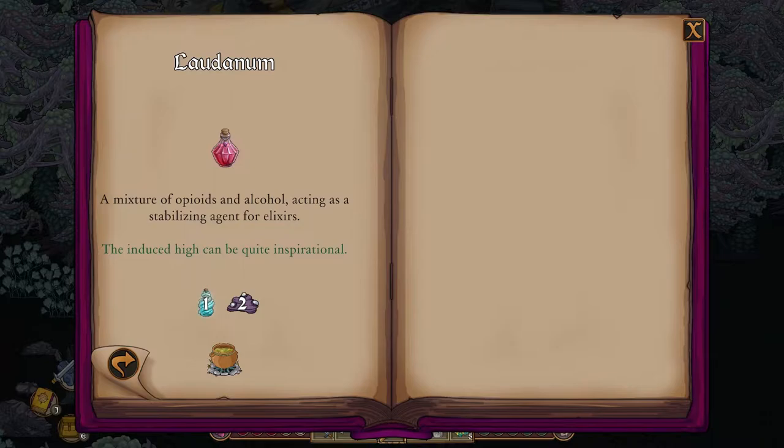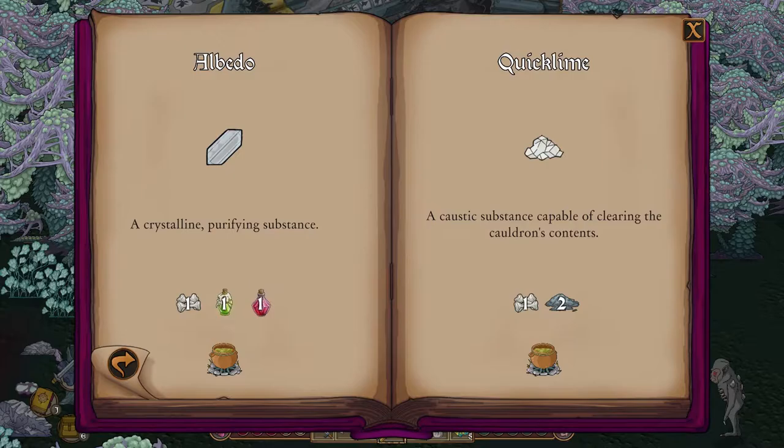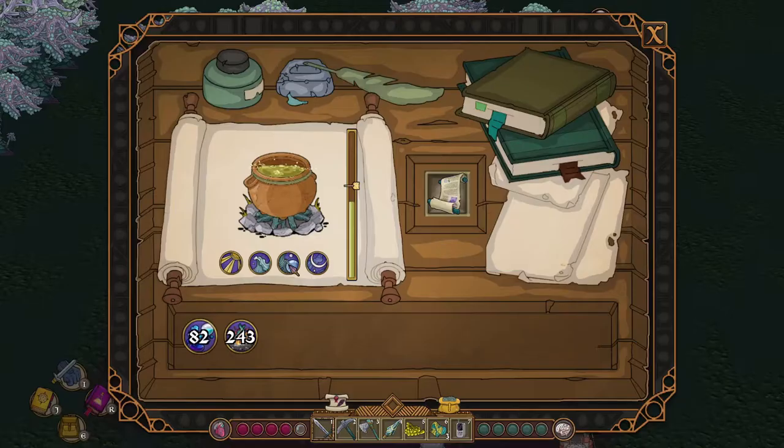Alchemical Stability will allow us to craft laudinum, which is going to help us unlock a few more researches. Purifying Albedo research will help us in creating albedo and quicklime.